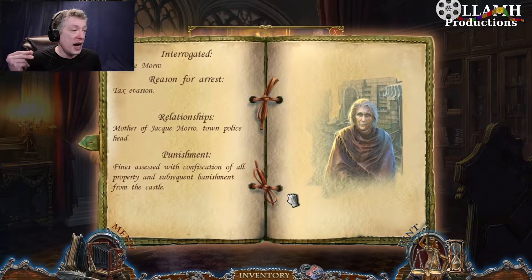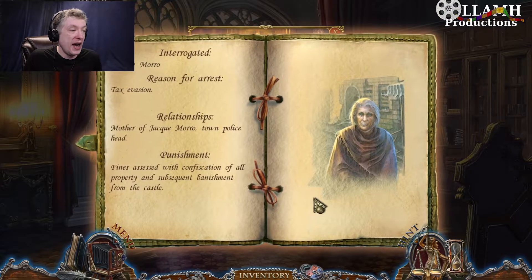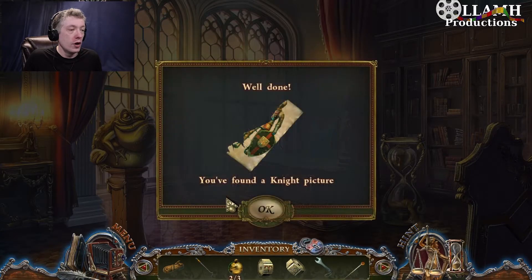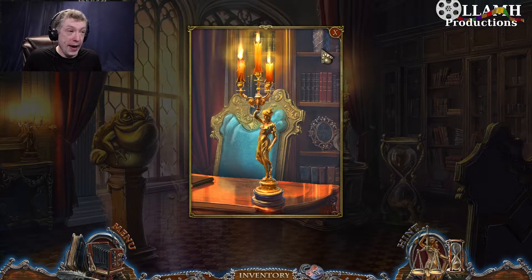Okay, Natalie Moreau. Tax evasion. Relationship: mother of Jacques Moreau, town police head. Punishment: fines assessed with confiscation of all property and subsequent banishment from the castle. So yeah, the mayor is a bad, bad man.